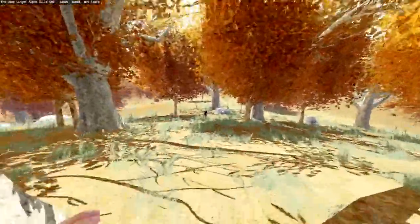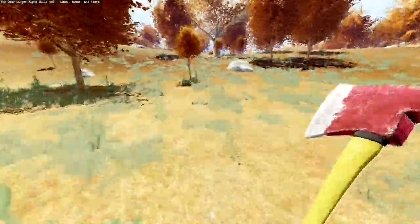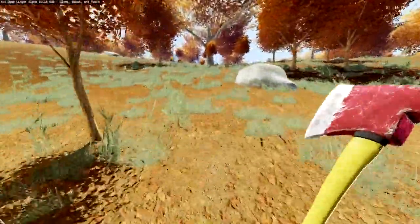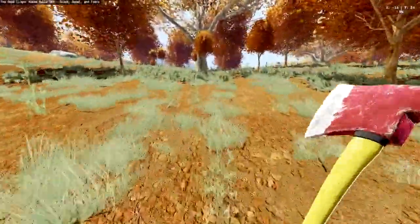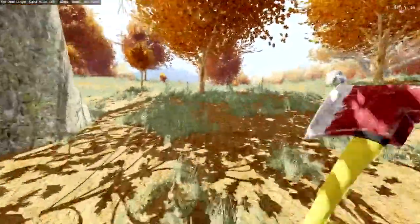You can now hear your stomach rumble when your character gets hungry. Other objects are also starting to emit various noises when struck. This is preparing for zombie hit noises and other satisfying sounds, which would be great. And another thing that's been added is what I'm in the forest looking for right now.